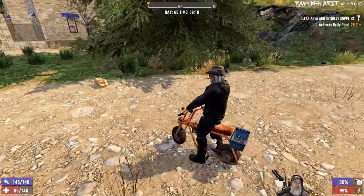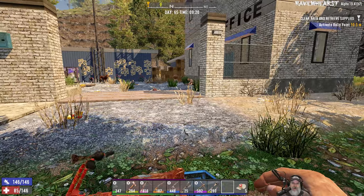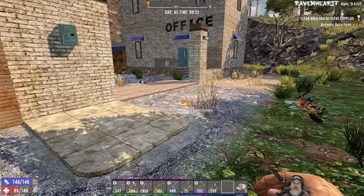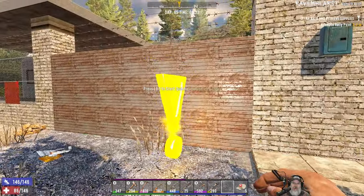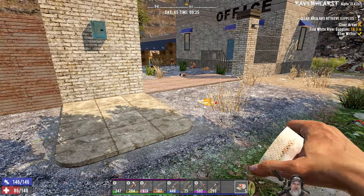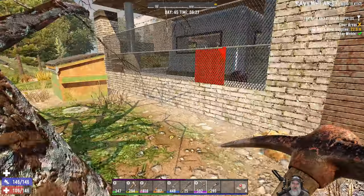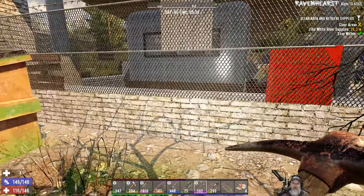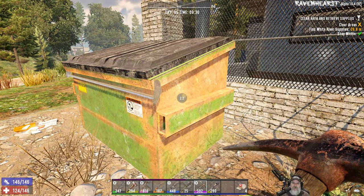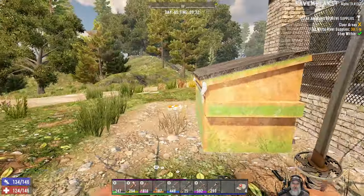Alright guys, we are here at the quest location. Let's pull the bike up a little closer. It's a little farther — oh shit, there's a dog there. Yeah, this is gonna be fun. There's not gonna be a ton of places where we can pull up here. This is a fetch and clear. Alright, well let's do it. We might have to get some serious firepower going. I probably better heal up too. I should have checked the dumpster before we started the quest — yeah, that was a mistake.